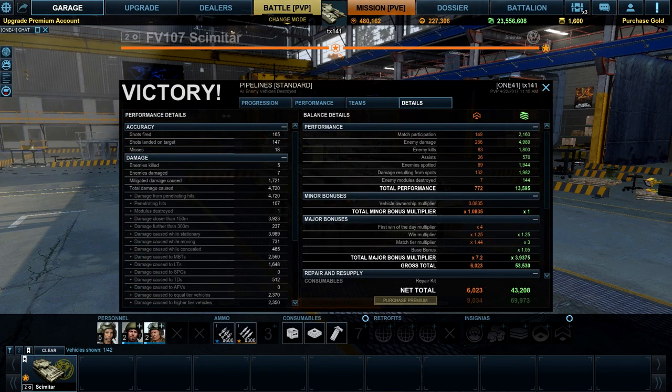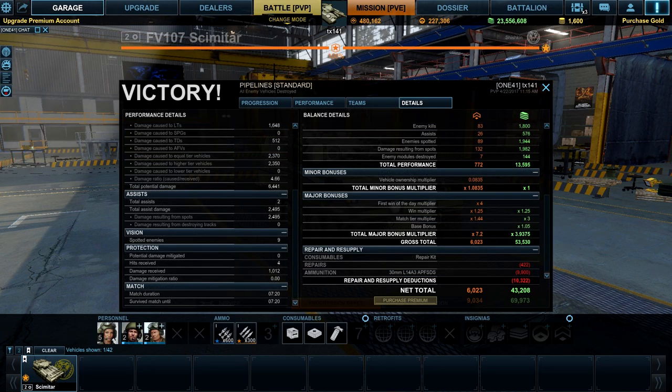Looking at the detailed report, over three quarters of the damage we dealt was at ranges shorter than 150 metres, highlighting how the 30mm cannon gains potency as the Scimitar closes the distance on its foes. We also received four hits totalling just over 50% of our health pool, and we mitigated no damage whatsoever, showing how lightly armoured the Scimitar is and how vulnerable it is as a result.